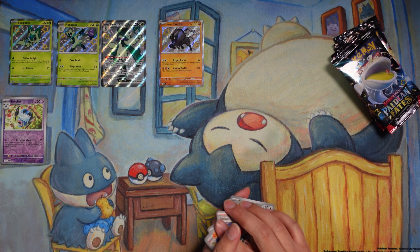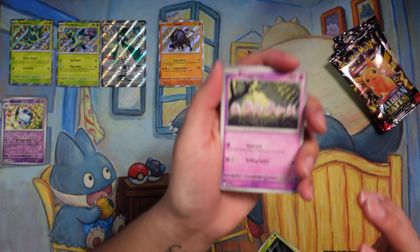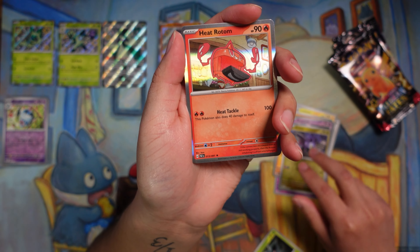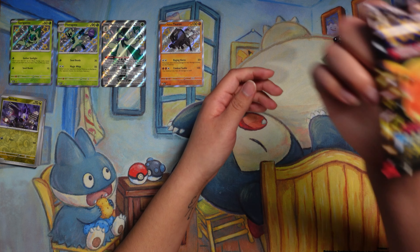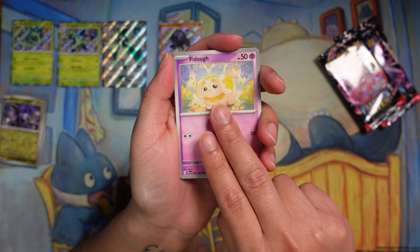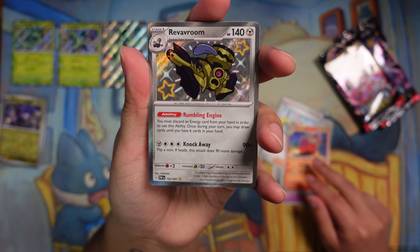It took me forever hunting that shiny, and I was losing my mind because there's no shiny sound in Scarlet and Violet. I probably missed like 20 of them. Besides the Charizard, I also want the Penny, the Arboliva, shiny Pikachu, baby shiny Pikachu, the whole Tinkaton line — there are so many baby shinies in this set that I keep forgetting what I want.